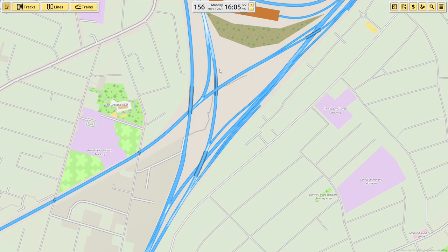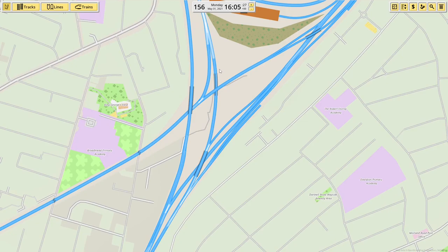It is a complicated junction though, and this is so much more accurate than my original version of it. My original version, because everything had to be double tracks, nothing worked properly — everything collides with each other. It was a real bottleneck, and it is a real bottleneck in real life but not as much as I had it. This should run a lot better hopefully. So thanks for watching — like and subscribe if you enjoyed and I'll see you next time.